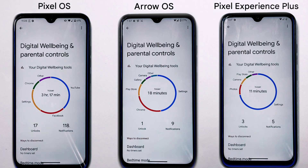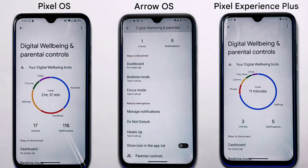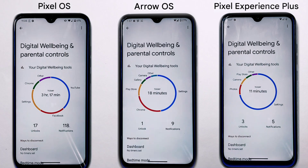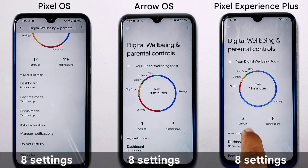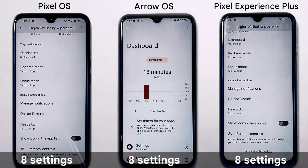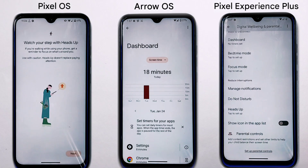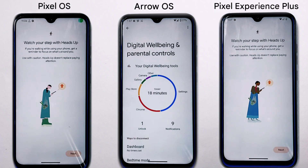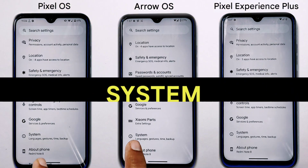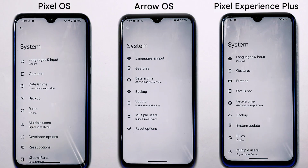Digital well-being is an important aspect and all three ROMs provide similar tools. Each ROM includes eight settings like a dashboard, bedtime mode, focus mode, and more. Share your thoughts on whether these identical settings are enough to manage your device use.